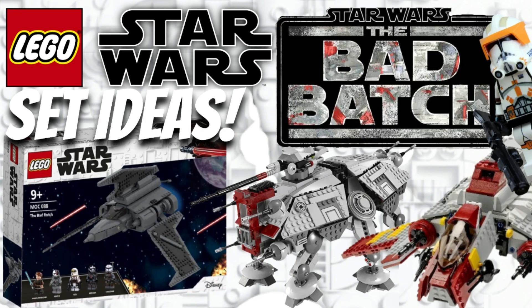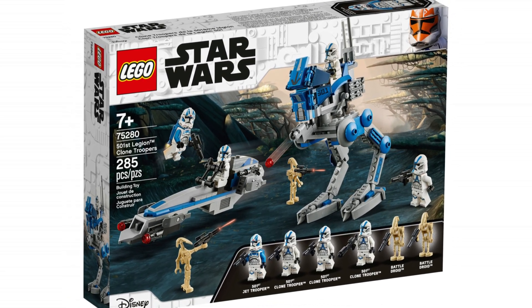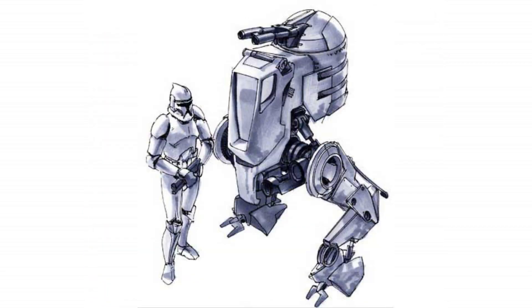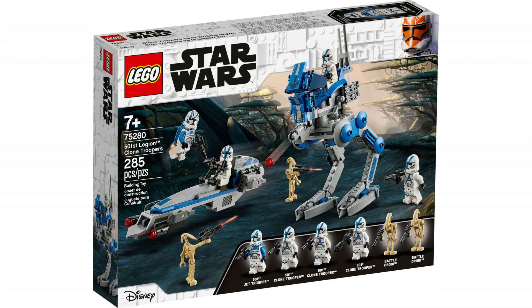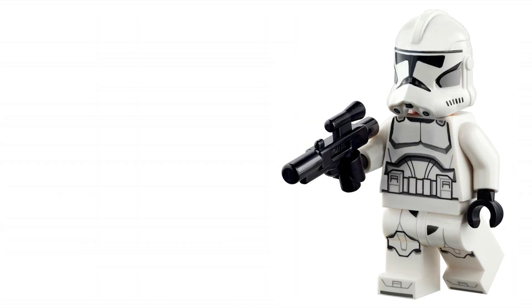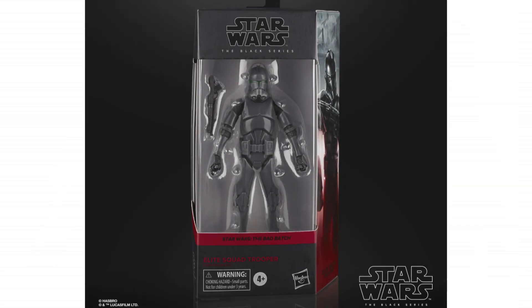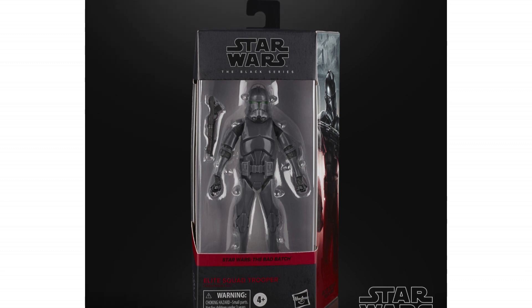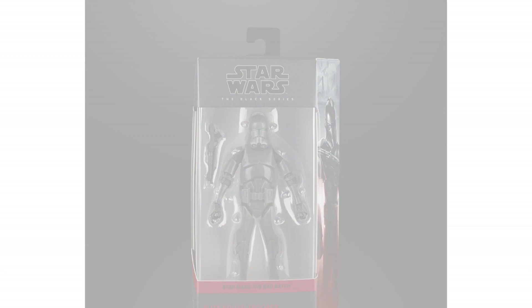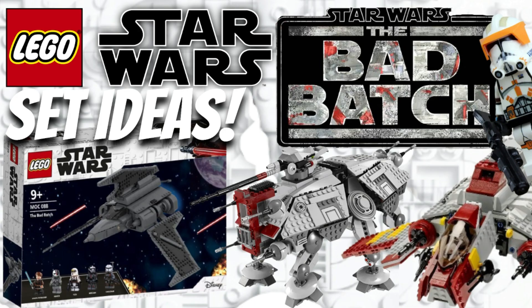Another set idea is going to be a battle pack — not your traditional style, but similar to the 501st battle pack. What I think we could get here is a new style walker, maybe an AT-RT or a different speeder. What's really interesting is we could get these new Elite Squad Trooper clones — maybe two of these guys and two regular Phase 2 Clone Troopers, and maybe two droids too, to make a fantastic battle pack. These Clone Troopers are brand new to the show and they look amazing, as you can see from the Black Series figure.